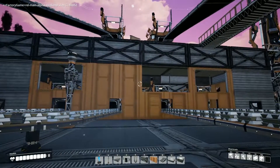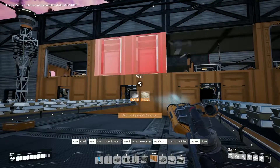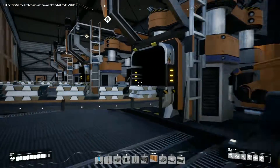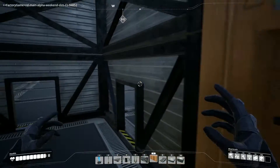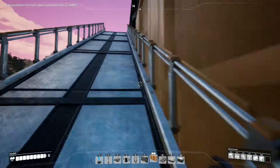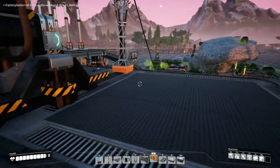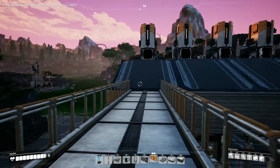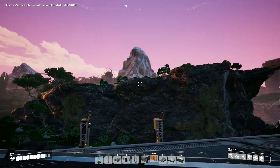We had six constructors here — one side doing plates. Inside you can see we have four constructors, and two more up top accessible by stairs. Everything is full, which is why it's all stopped. Over here I had prepped space for six more refineries, should I decide to expand. The refineries already have their splitters on them ready to go, and you can see conveyor belts up there for routing more iron if needed.